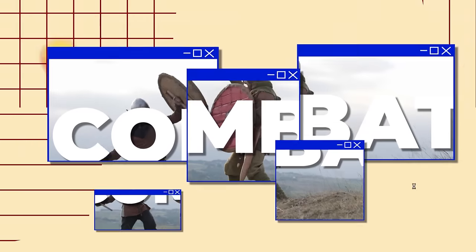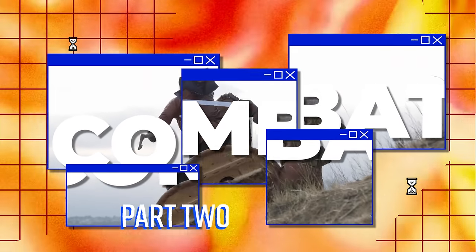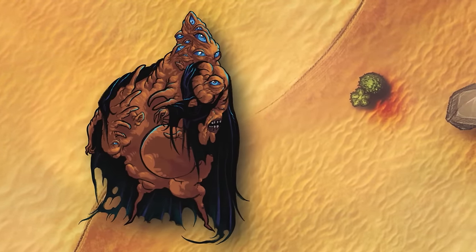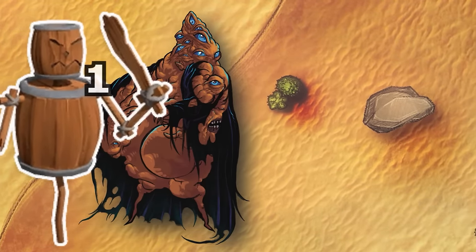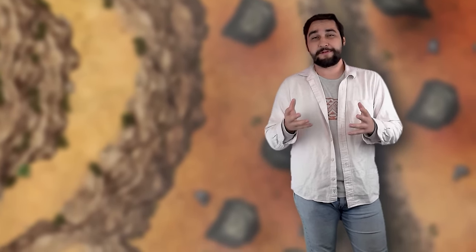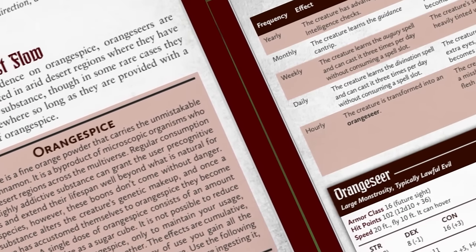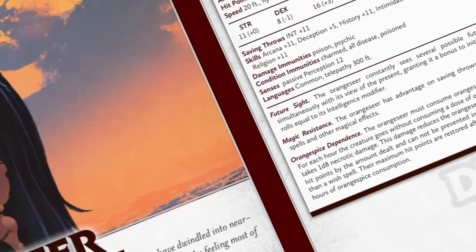Such a creature is an exercise in abject body horror to be sure, but for some, the gifts offered by this transformation are well worth the price. The Orange Seer is an incredibly potent psychic, but has very little to offer in the way of physicality. They have a poor strength and dexterity score, they can only move 20 feet per round, and their only melee attack hits for a whopping 1d6 plus zero damage. Not only is that basically nothing, it's pretty pathetic when you consider this is a CR 6 monster. But on the flip side, their now untethered mind offers them all sorts of powerful and dangerous boons. They've got a 26 in intelligence, which is absolutely outrageous for a monster of this CR, and this is really important because intelligence is the ability that fuels the Orange Seer's psychic powers.